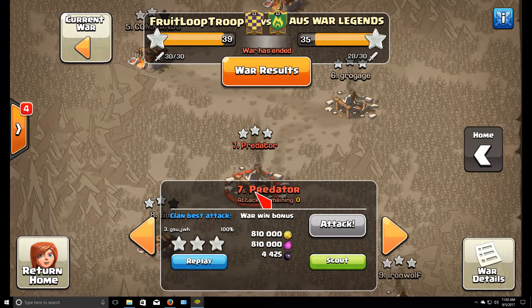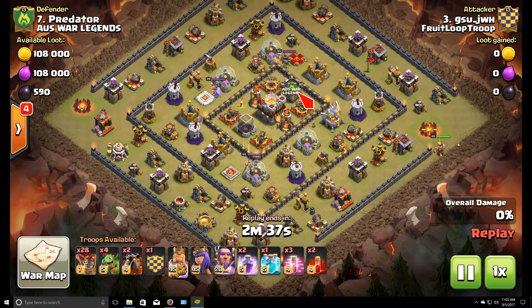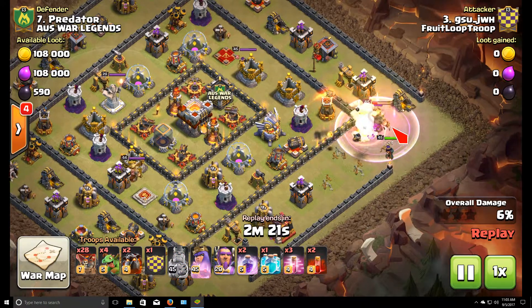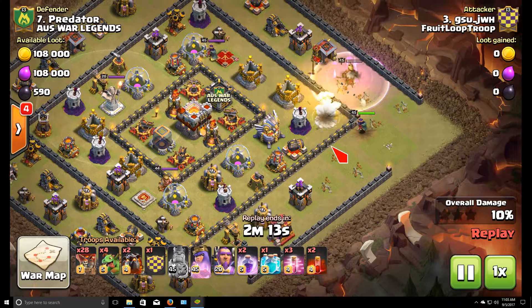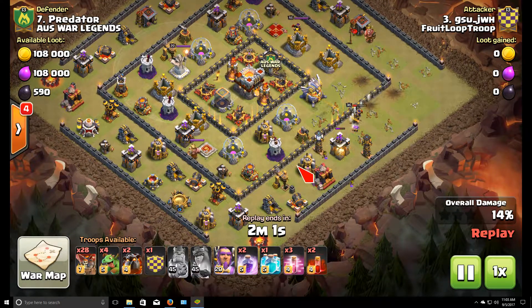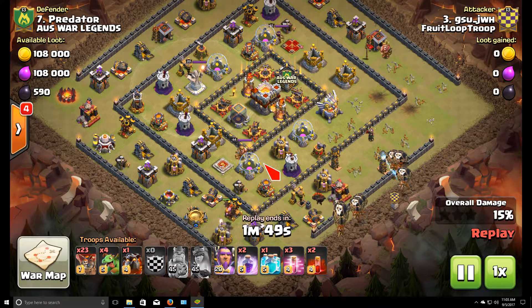Let's check out another town hall 11 three-star by GSU — this one was super impressive. He's bringing mass lalo with a couple of skeleton spells for the archer queen. He does a suicide hero push here, obviously trying to get the air defense along with whatever other defenses he can hit. A little late on the barbarian king ability — my recommendation would be to use it earlier, once the king's down to maybe two-thirds of his health. The ability lasts longer at higher levels so you want to get full value. Still lots of value from his heroes though — got an air defense and several towers, and he chunked out a nice funnel.